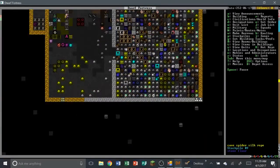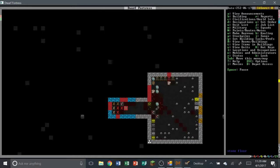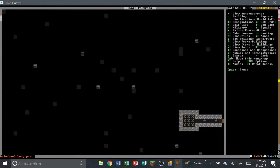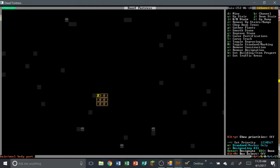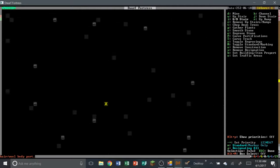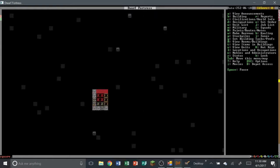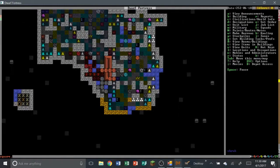You guys need to start hauling all this refuse out before it piles up. Let's quickly see what we've got down here — we need to dig further down. Let's put an up-down stair and go really far down. Hopefully nothing evil comes out of these holes. Do we not have any iron in this entire world? Oh my goodness — that'd be terrible if there's no iron in these mountains. I don't think we do.